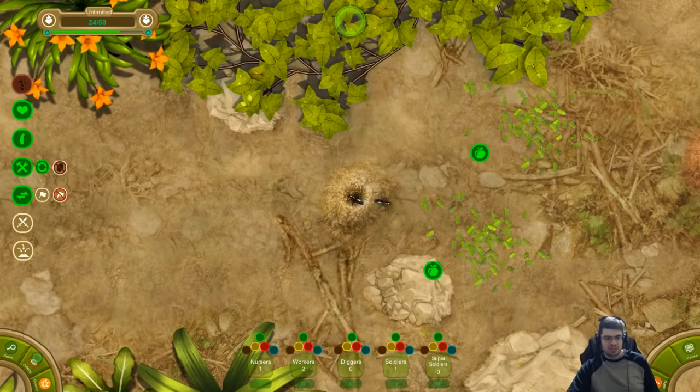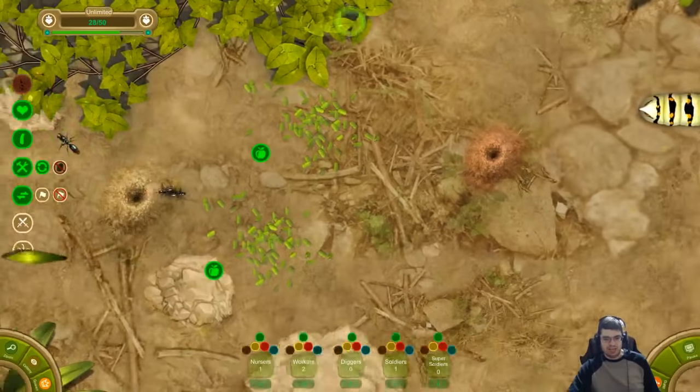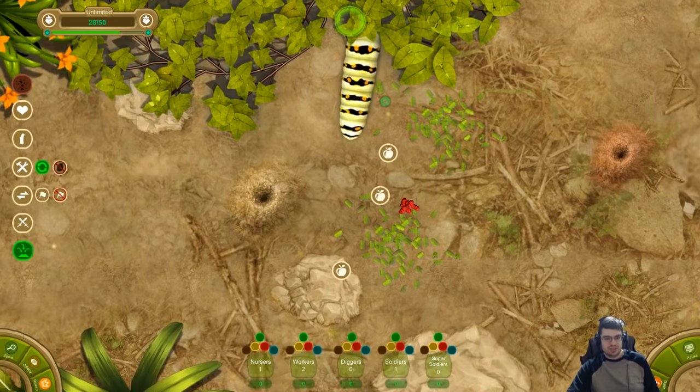One soldier's ready. And the reason I'm building a soldier so early - we are right next to red right now. There's red's little anthill. I have a feeling we're going to get attacked pretty soon. Oh yeah, red just attacked - underground. We don't want to get in the way of this thing. We'll wait.